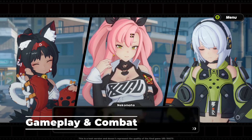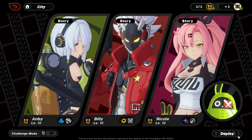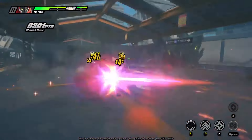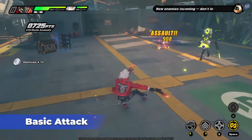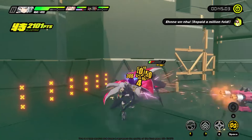In Zenless Zone Zero, your teams are made up of three agents. This will be your team when you engage in any form of combat with the enemy. The baseline will be swapping between these three characters to optimize your damage through your synergy of skills, ultimates, and combo attacks. Here are all of the options that agents can use in a fight. Of course, everyone has their basic attack, and in some cases you can hold down this button to increase the power.